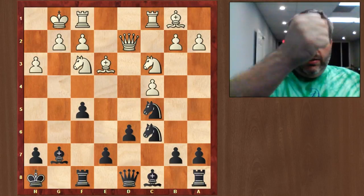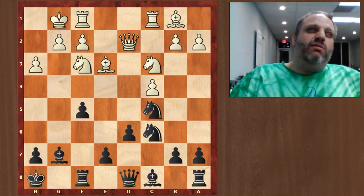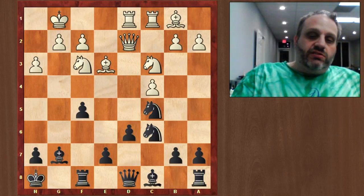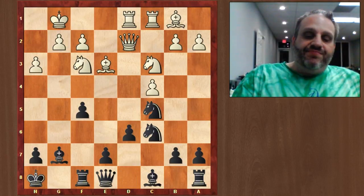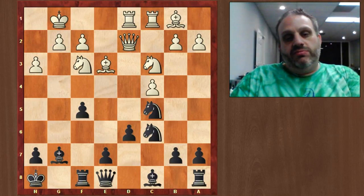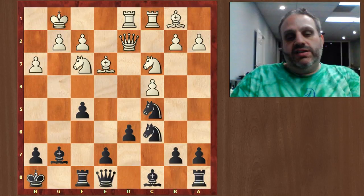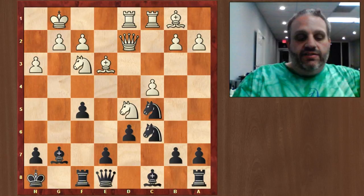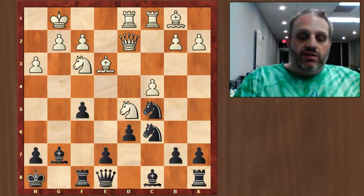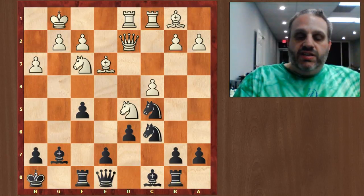King H8 — I want to attack down the G file. Also, I don't want my king on G8 because it's on the open diagonal. Queen E8 — I didn't want my queen on D8 because I don't want to worry about bishop takes C5 ever, since he's got a lot of pieces there and I want to attack his king somehow. Knight D5, obviously, threatening knight C7, forking my queen and rook, frankly. So I played rook B8, stopping that.